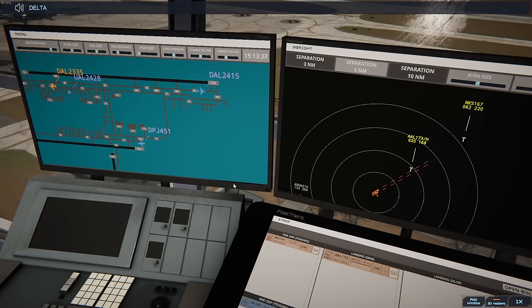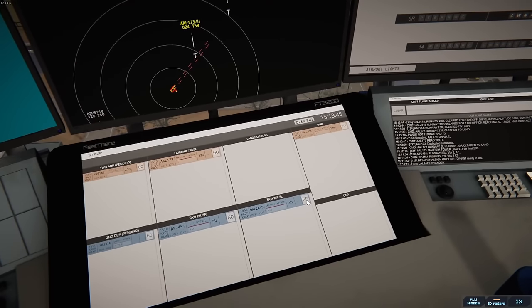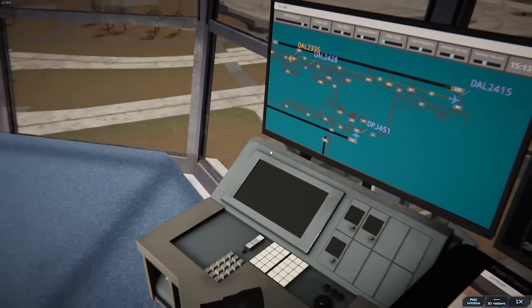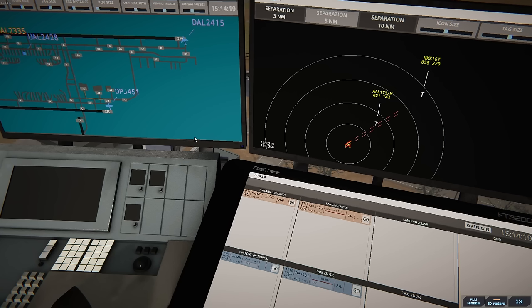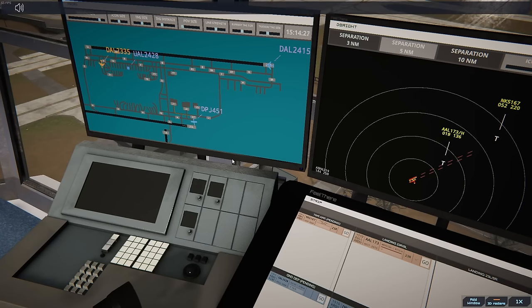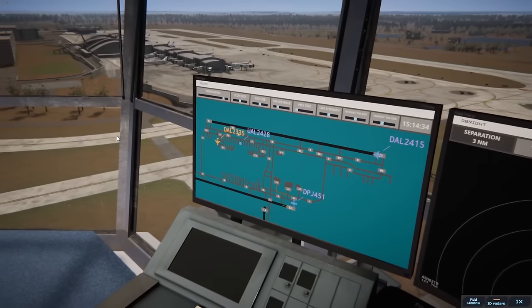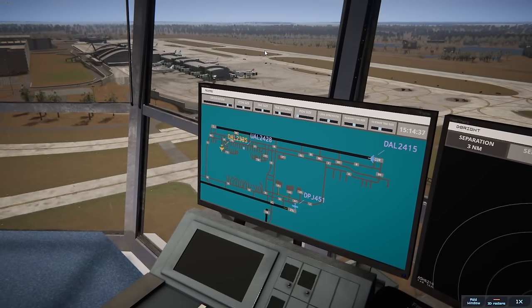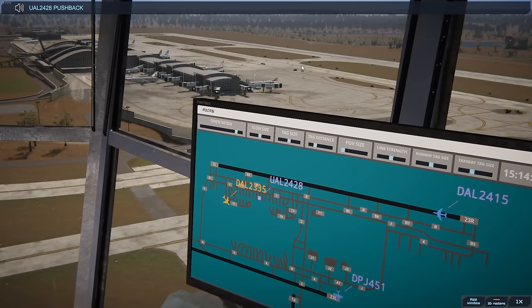Delta 2415, runway 23 Right, clear for takeoff, upon reaching altitude 1000, contact departure. Runway 23 Right, cleared for takeoff, on reaching altitude 1000, contact departure — Delta 2415. We're going to let Delta get out of here and then send off Jet Card. Jet Card 451, runway 23 Left, line up and wait. I know it sounds like I have an attitude with some of these, but there are instances where I'm cutting out four speech recognition screw-ups. United 2428, pushback approved, facing southwest.